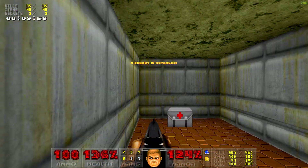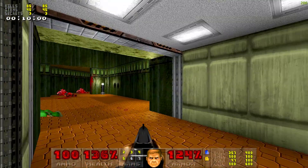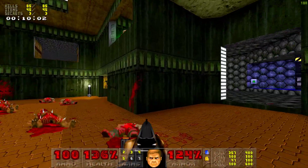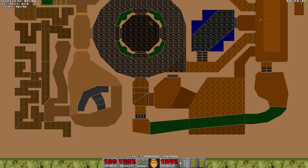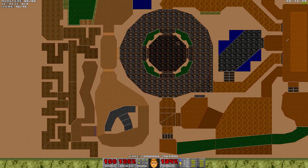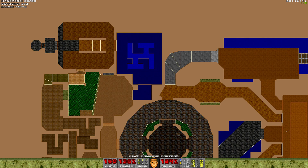And that was the last secret and the last portion of items. We can now leave this map. The exit — where's the exit? I think it's over there, right through the blue area.